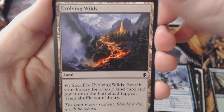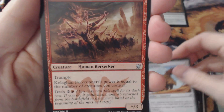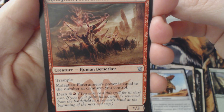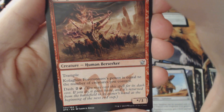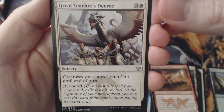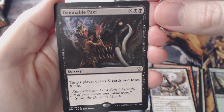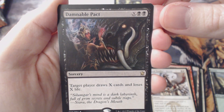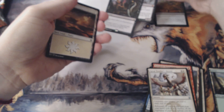Evolving Wilds again. Our uncommons are Gate Smasher. Culligan Forerunners — Dash: if you cast a spell for its dash cost, it gains haste and it's returned from the battlefield to its owner's hand at the beginning of the next end step. Great Teacher's Decree. And the rare — Damnable Pact. Two black, one colorless. Target player draws X cards and loses X life. Not bad. Oh, I didn't even notice that Risen Executioner was a Mythic Rare. So that's cool.